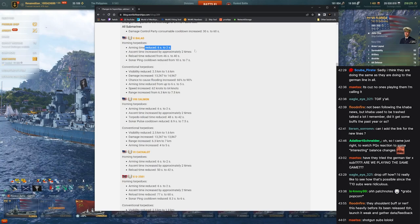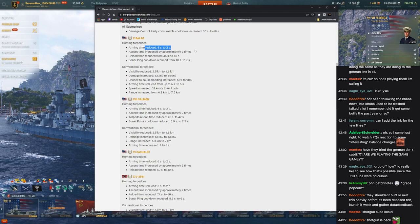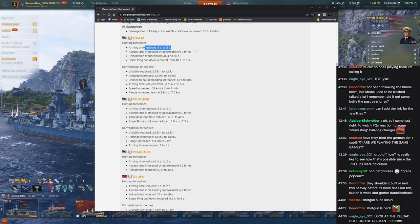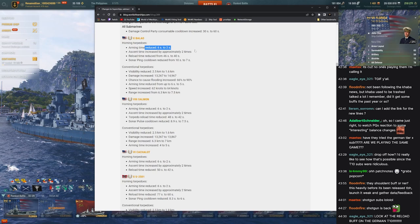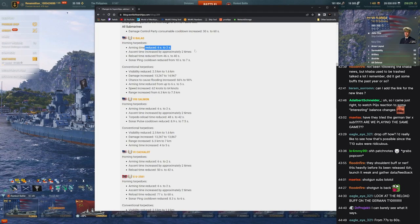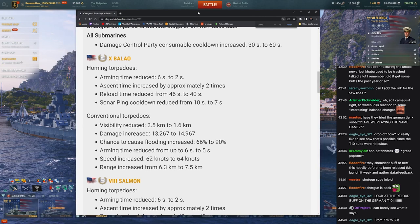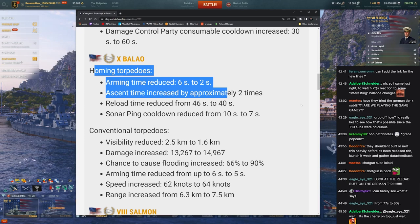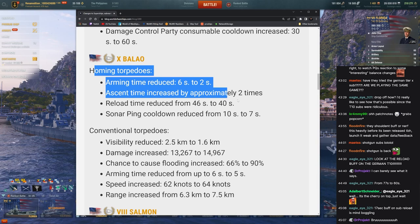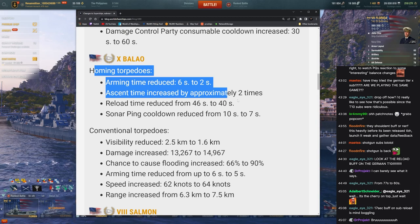Here's an analogy: American subs are like if you took whatever shotgun class from a first-person shooter — super powerful up close but not good at range. But what if you gave that shotgun class the ability to go invisible and invulnerable until they're at the perfect distance for maximum damage? That hyper-powerful shotgun guy gets to go invisible and is immune to damage until he's within perfect range — welcome to American submarines.